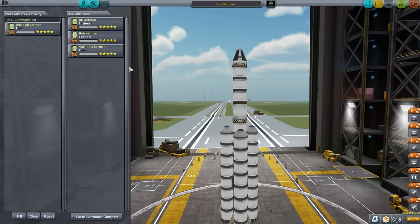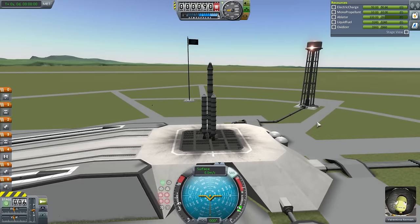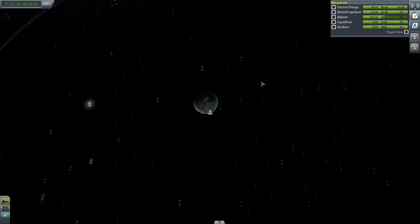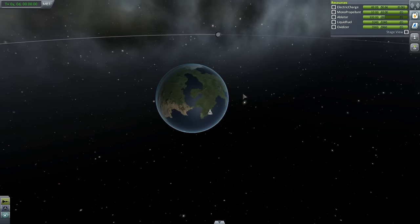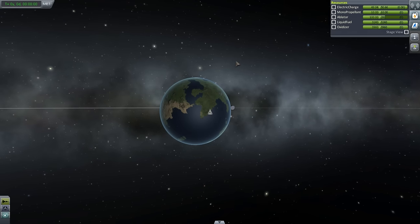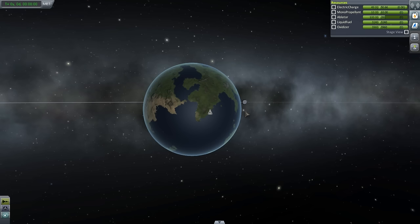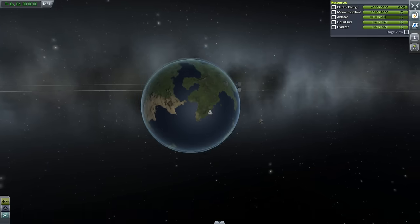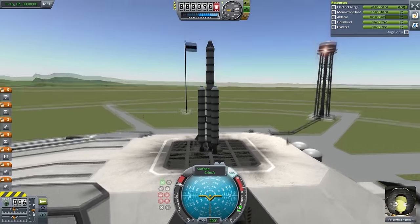I don't remember which Kerbal we're on, so I'm going to send Valentina. We'll talk about how to rendezvous with the Moon in a bit, but let's get into orbit first — that should be the first step. You can directly go from the ground to the Moon. The general principle is that you burn for the Moon when it's appearing above the horizon, and we could continue to the Moon without stopping our engines. But I prefer to get into orbit first as a matter of safety.